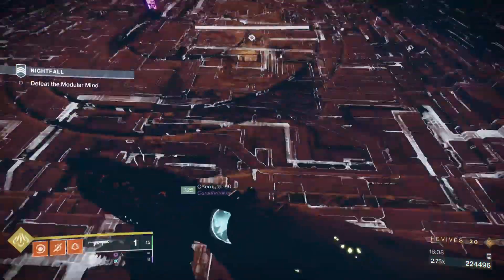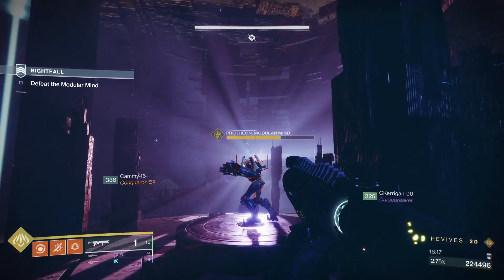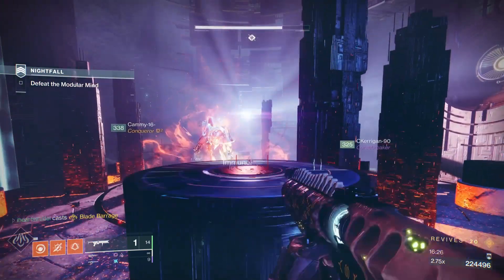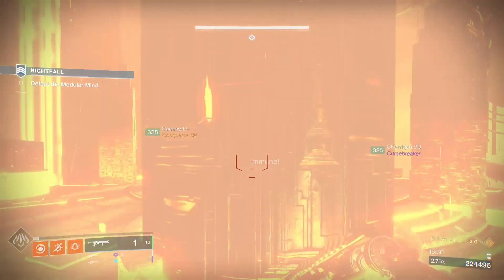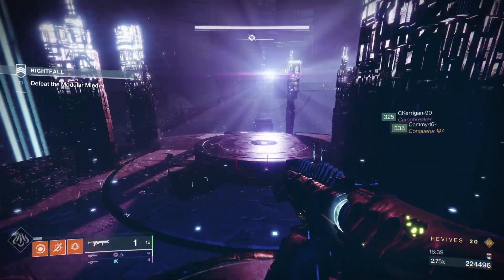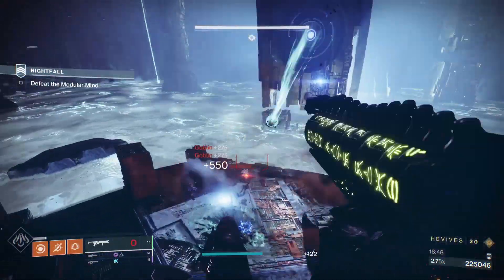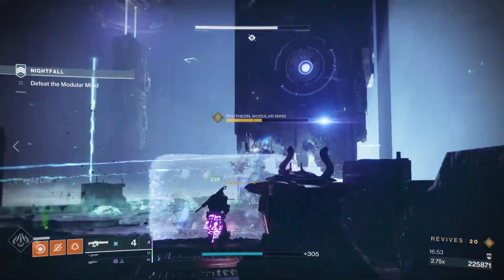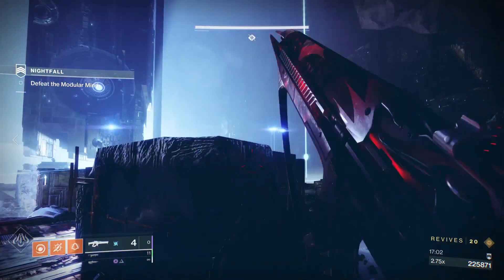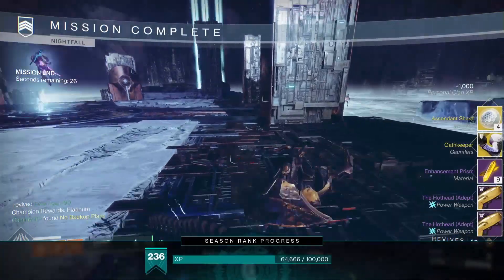Move him on to his next floor — the first floor is void damage, so a void super can be very effective there. Once you get to the solar damage floor, it's the Blade Barrage Hunter's turn. Drop a Witherhorde to confirm when he's taking damage, then pop Blade Barrage. If his chain gun focuses you it will wreck you quickly — after dropping Blade Barrage get behind cover immediately. The bottom floor is arc burn, so your arc supers come in handy. He should already be about a third health or lower by this point. Pop your supers — Thundercrash goes in first, then the Chaos Reach Warlock. If supers aren't up, use arc heavy weapons to bring him down and you've completed the Inverted Spire Grandmaster.